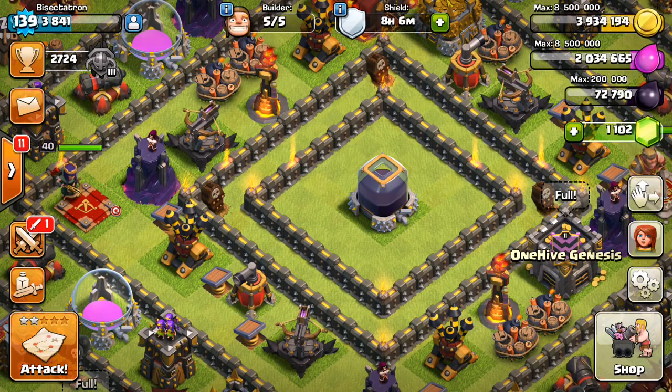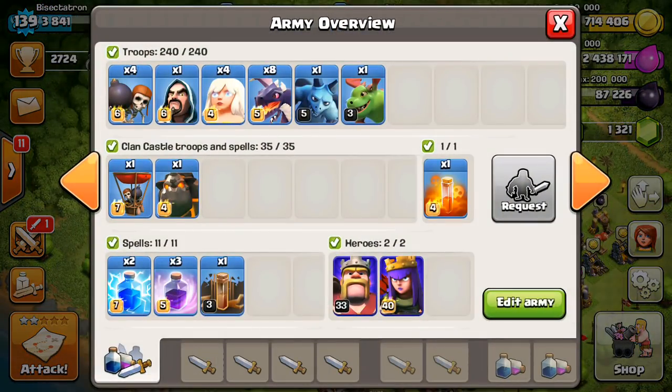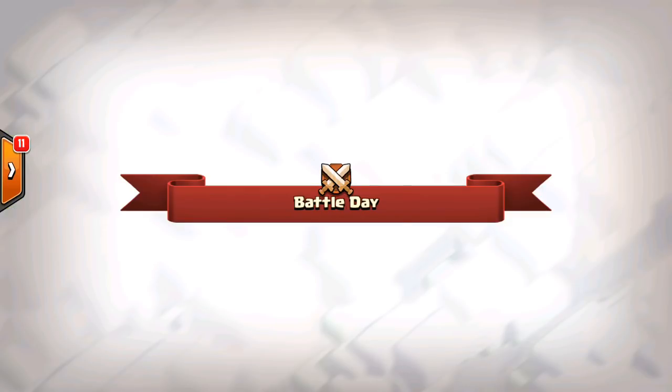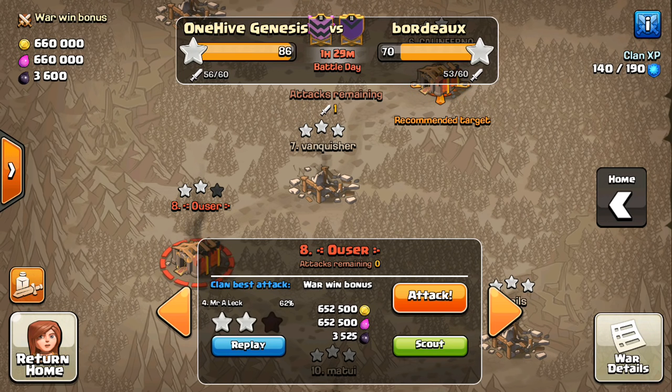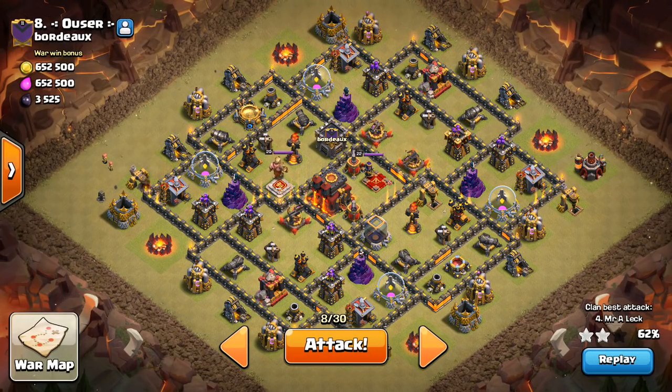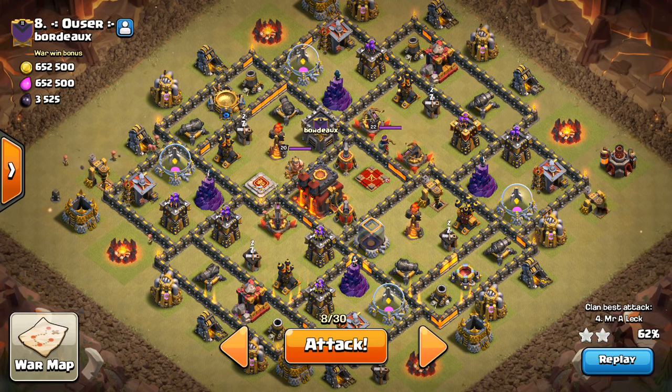I don't think I've done one in war yet. But these level 5 dragons can take quite a bit of punishment, and they definitely deal out a good deal of damage. So let's make sure I have everything. Got the dragons, the healers, wall breakers, that one wizard, a minion for cleanup. CC troops are good. I guess I have a balloon in there, which is fine. Have the quake, and yeah, everything looks good. We'll see how this one plays out. The base is number 8 we're taking a look at. This war pretty much over. Looks like we have the win secured, so I guess I can try out a little bit of an unorthodox attack instead of just doing miners or something, which probably would be more reliable, to be honest. But I think this might work. I have a hunch about it.